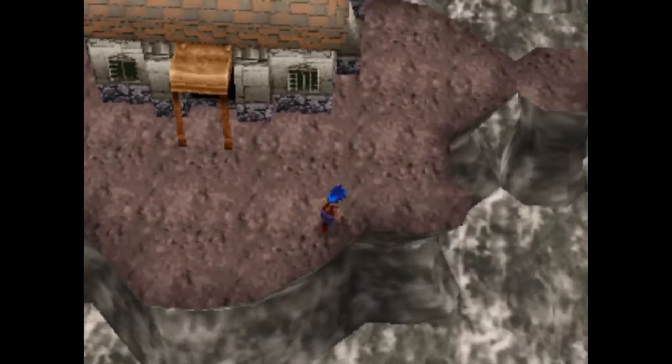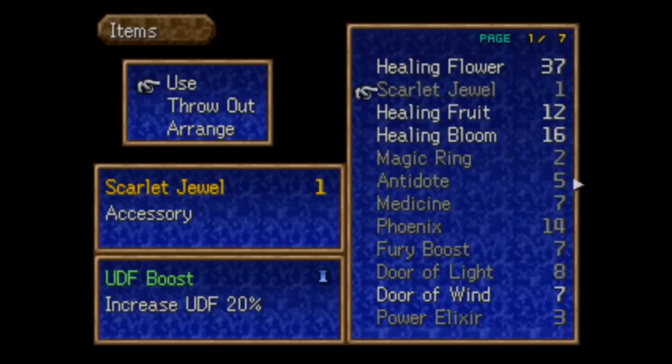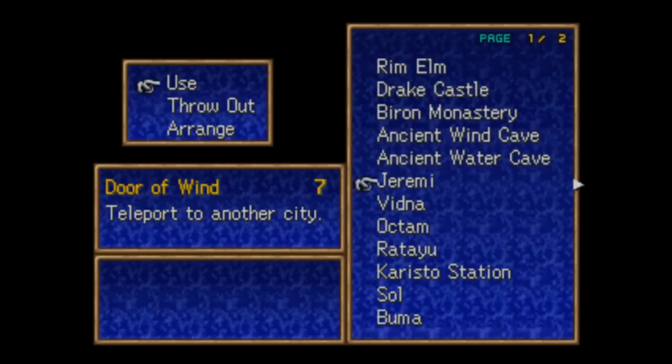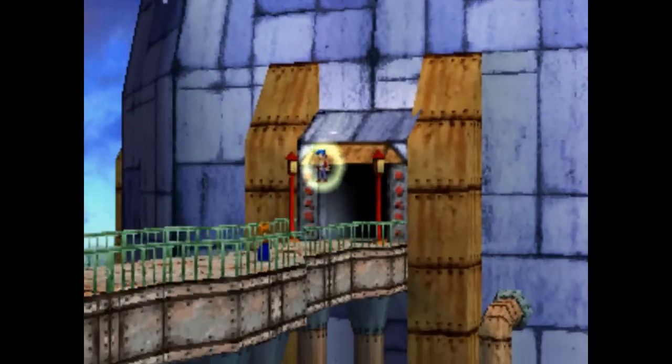Now the next stop is going to be Sol in order to check out the Genesis Tree. I remember the whole story with Gaza down there — it's kind of neat that we get to run back and sort of experience some of the places we've been to before. I always enjoyed things in games where you got to do that. Door of Wind — Soul. And then after we do this, we can see all the spells.